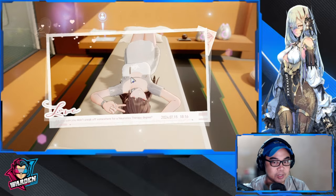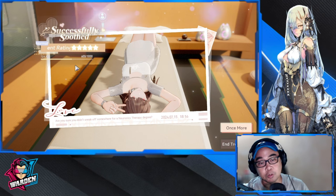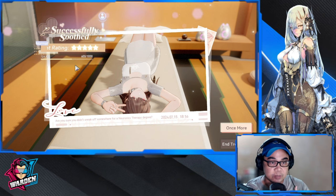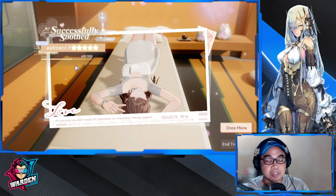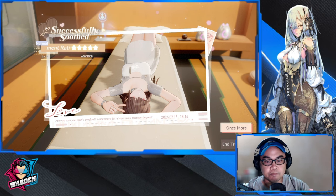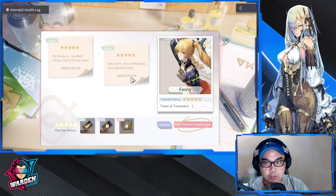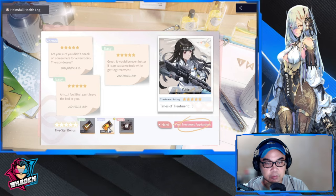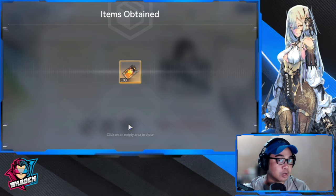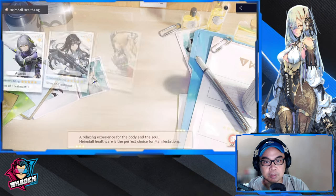After completing the therapy, you get a thank you from the operative with their picture shown. Let's end the treatment - you can see it's 300 points for a normal session, which gets you faster to the upper levels of the healing center and gains you more stamina. I need 400 more points. When you open a level, you also get rewards that can be used to buy furniture for your operatives' dorms.